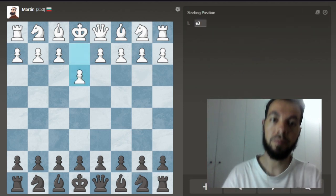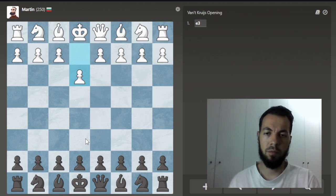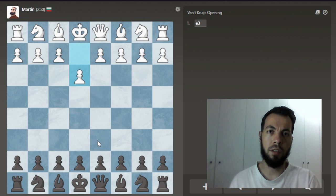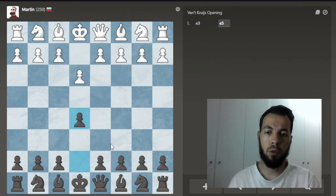Let's play Martin first. They're going to play white, we're going to play as black. Against Martin, you can go for cheap tricks — even some sort of quick checkmate attack — and it'll probably work. But I'm going to go for something safe.